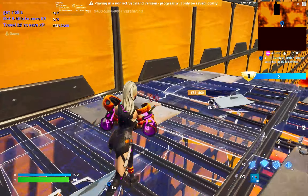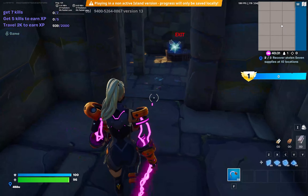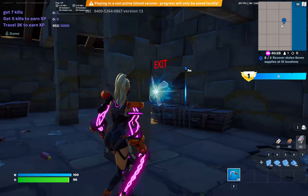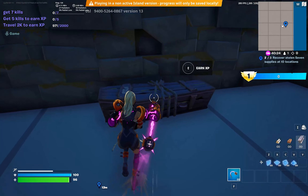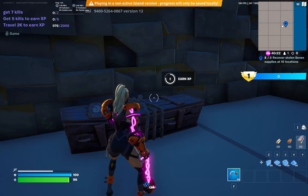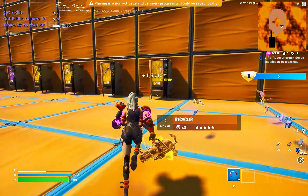First of all, you have to get down here and we have to build immediately — it will give us one damage. Try to build, and once you have built some ramp or anything, just go over there to that painting.